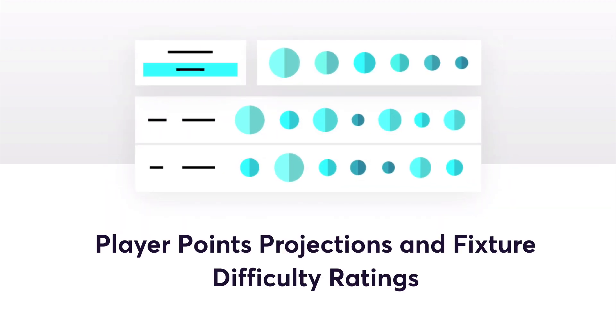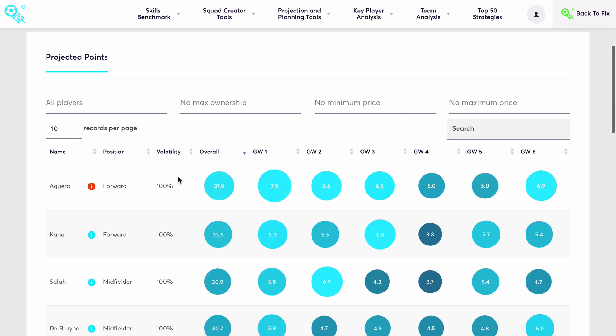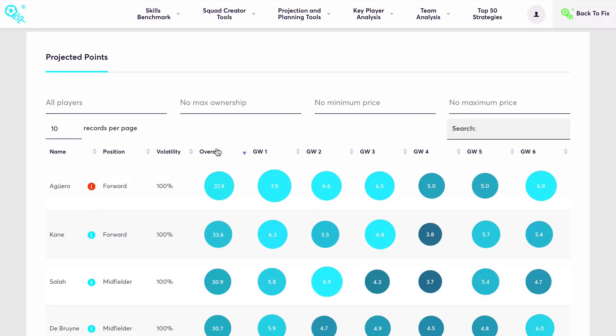Analyze points projections for the opening six gameweeks of the new season for every player, including new players transferred over the summer transfer window or newly promoted teams. Filter by a specific gameweek or select overall to view the players with the highest projected point score for the first six gameweeks combined.